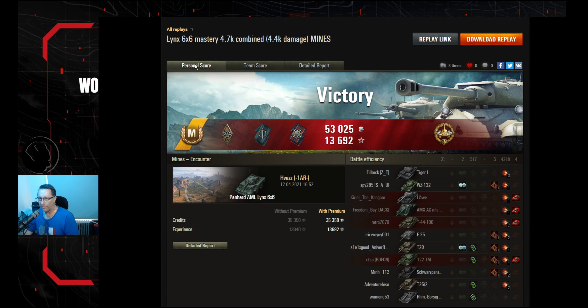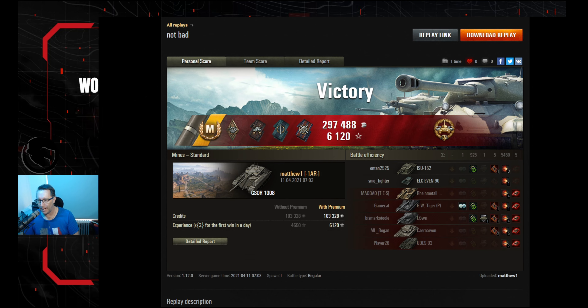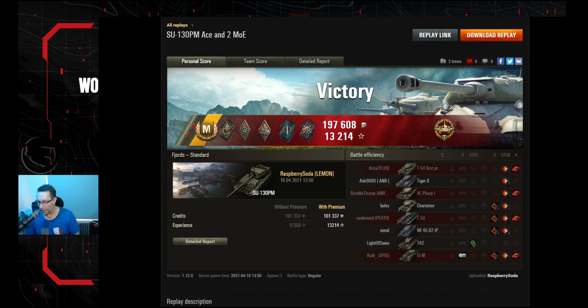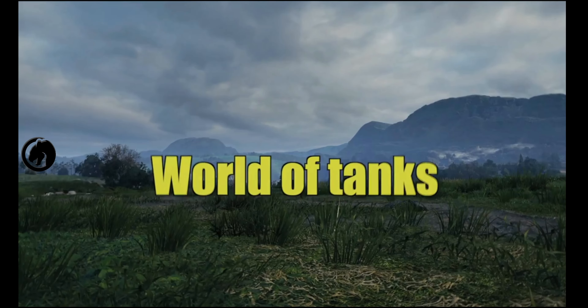Thank you very much for the replay, Javez. Jumpy Honour also featured in the Clan Wars in the other French wheeled light tank at tier 10 — the Panhard — and he's on YouTube and Twitch, links in the description below. Matty Watt had a great comeback on Mines in the GSOR, and Raspberry Soda from Lemon in the SU-130PM — thank you all for the replays, lads. Thanks for watching everyone, take care and see you all next time. Bye-bye.